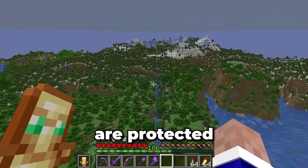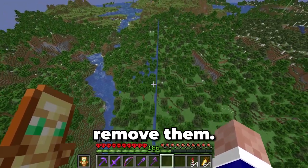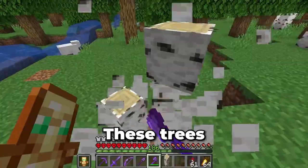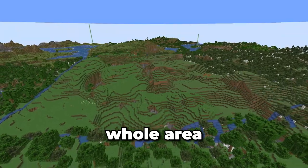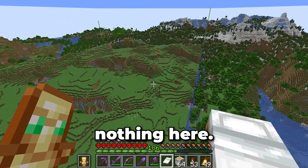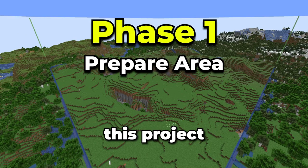Now that these walls are protected, let's focus on these trees. They can't be here, so let's remove them manually. These trees would interfere with later phases of this project, so they had to go. Plus, it allows me to see this whole area a lot better. This area feels huge and a bit weird since there's nothing here, but that won't last for long. With that, I consider phase one of this project to be complete.